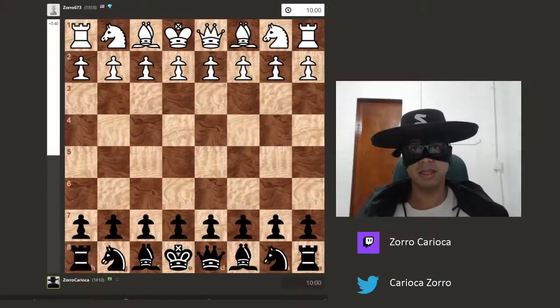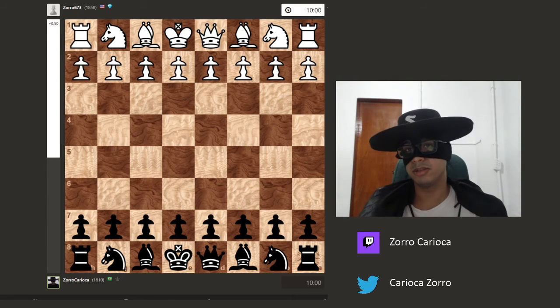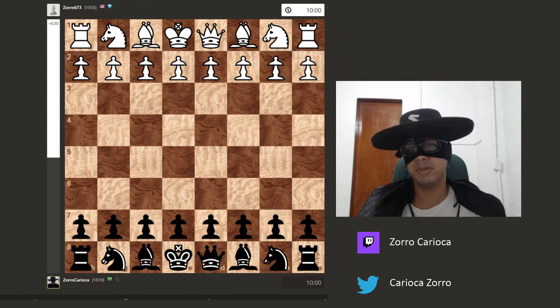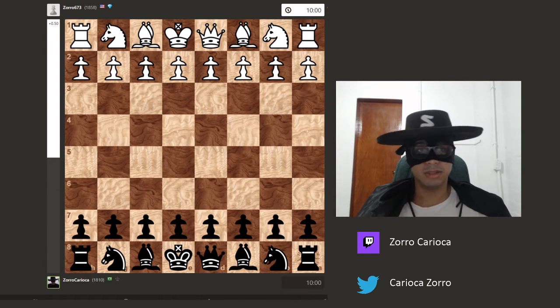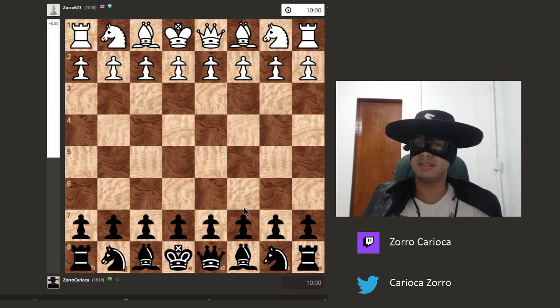People usually say that our worst enemy is ourselves. I don't know if you agree with that sentence, but the game I'm going to show you today is basically me facing myself — or at least another person who was nicknamed Zorro on chess.com. That's pretty funny and a big coincidence. This game is kind of instructive, so let me show you what happened and I hope you can learn something here.